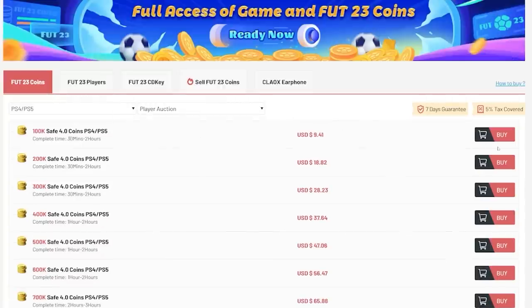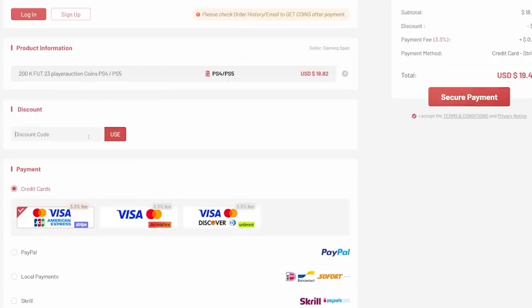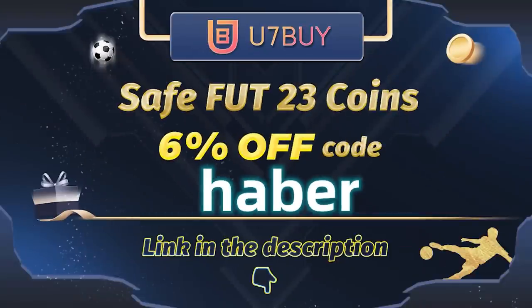If you guys want cheap, fast, and reliable FUT coins, check out u7buy.com. There is a link in the description down below, and make sure to use the code HABER to get yourself 6% off all of your purchases.